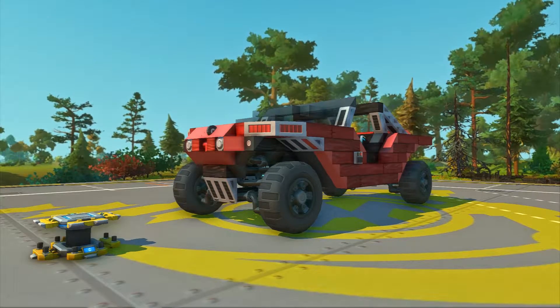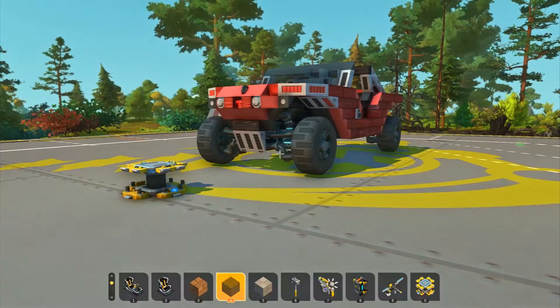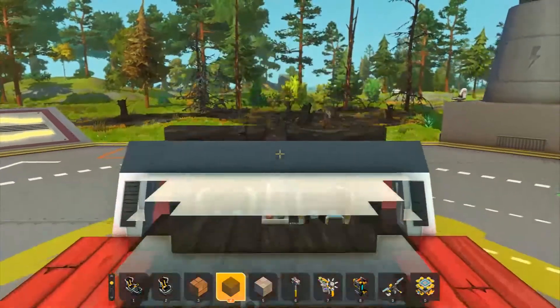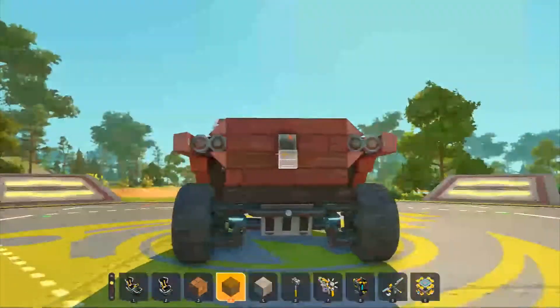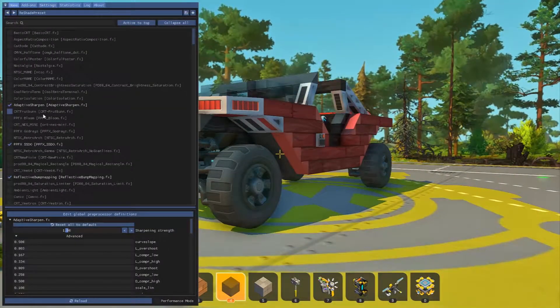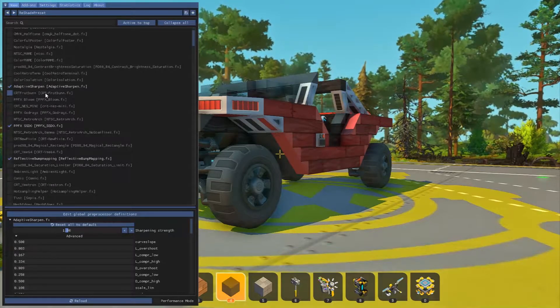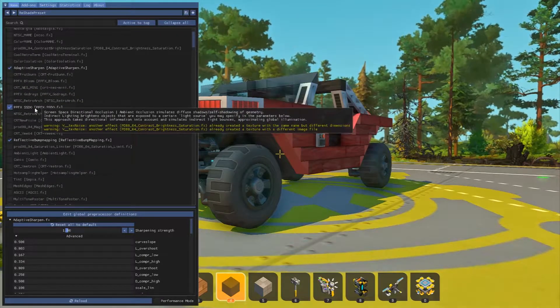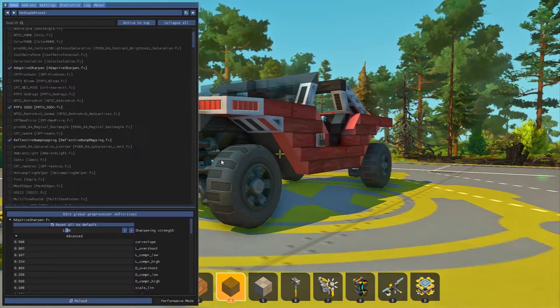The mod I used to do this is ReShade. It is a post-processing injector wrapper — not sure either way — it goes into any game, anything that runs DirectX, basically anything depending on the version you get, and maybe even OpenGL or Vulkan. Either way, it injects other post-processing. Hopefully you can see this window — as you can see I have Adaptive Sharpen, and SSDO which I think is Screen Space Directional Occlusion.